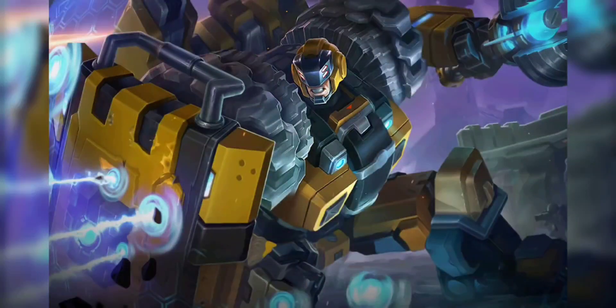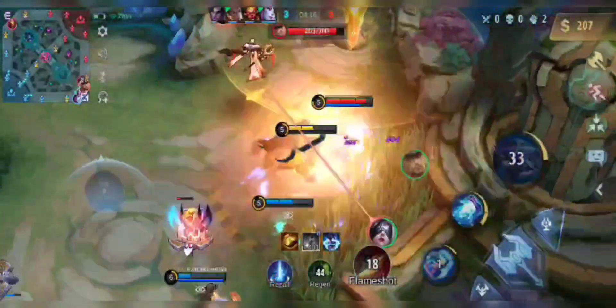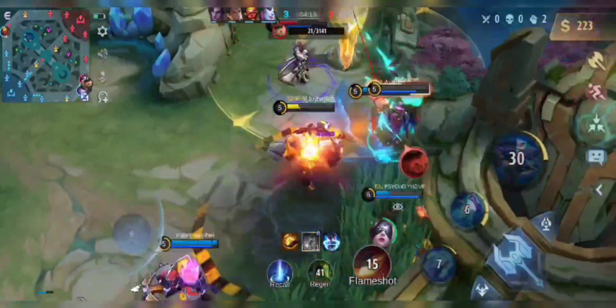Third on the list is Johnson. This is how I set up my items and emblem. Johnson is a unique tank that can be played as a roamer tank or as a roamer main.